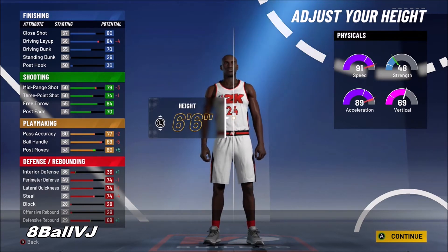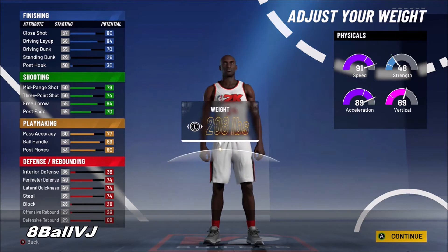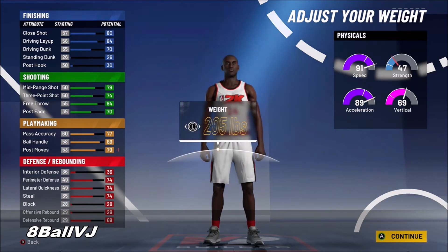The next part is your body shape and height. Kobe is 205 pounds and six foot six inches, so make sure you set him up like that.